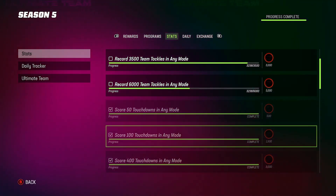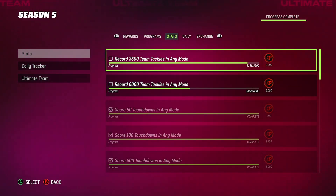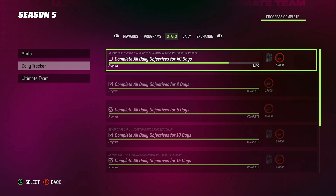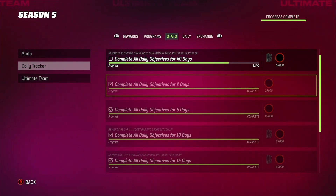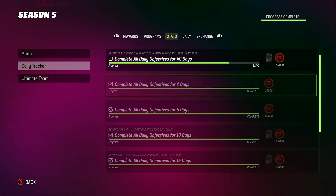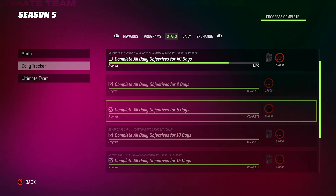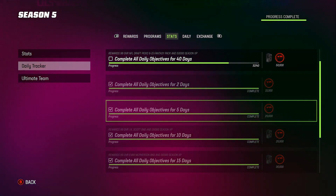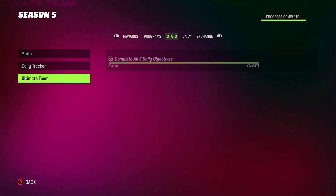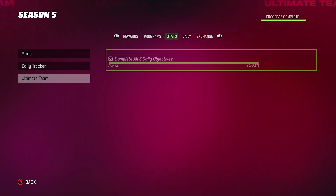When you go to your stat tracker you're going to get more season XP just for completing your stats. You should have just a little bit of stats left to do, so if you need to max out your season pass, now is the time to grind those out. Your daily tracker also adds XP — you'll see rewards scaling from 5,000 up to 45,000 XP. Completing all three daily objectives every day also gives you additional XP, around 800 to 1,000.